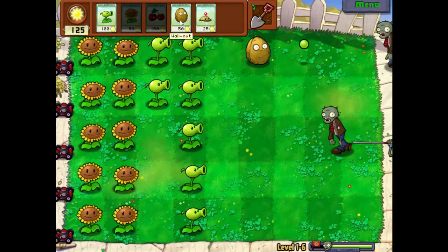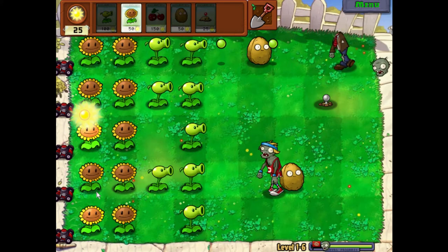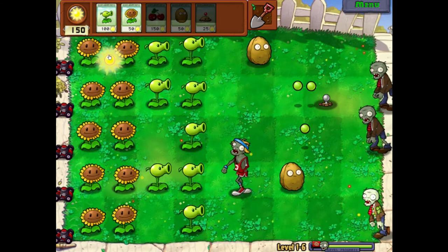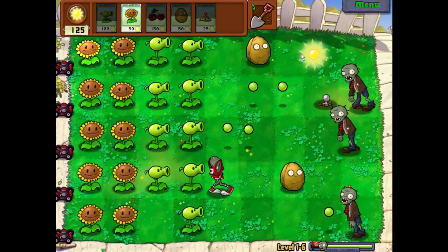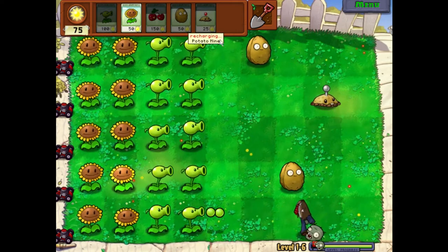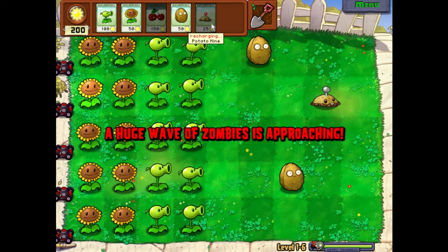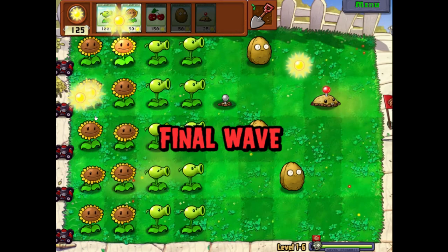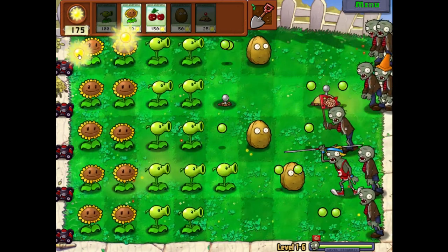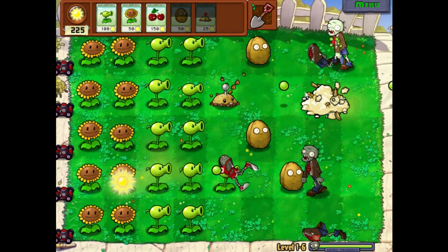I wasn't entirely sure if that would work. Let's put a mine here and get double coverage everywhere — we should be good for when the wave comes, which is soon. That guy's not armed yet — there we go, perfect. I don't think the mines will be ready for the full wave but we could place some over here just in case. We could probably just put a bunch of shooters here — and boom, awesome!